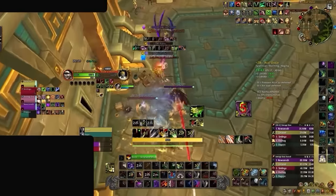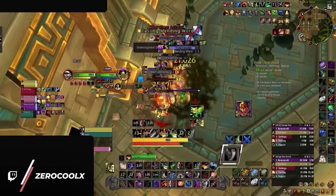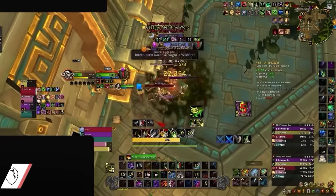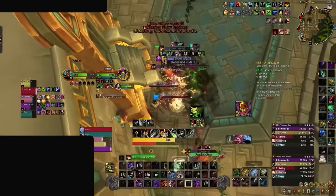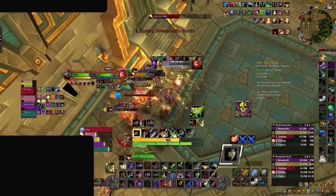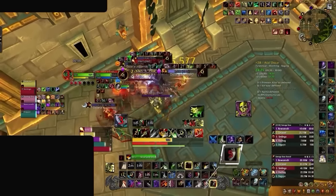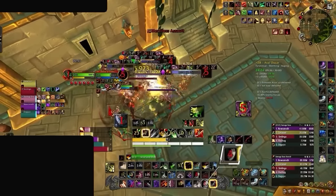You need to get into a simple routine: kick first, stop second, so you can kick once more. That's exactly what we see our high-rated player do here — they stop the first cast with a kick, and then the second cast with a stun. As you can see, their kick actually gets a cooldown recovery period during the stun, opening up the possibility to kick a second time.